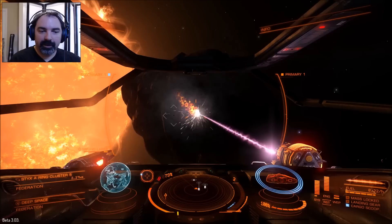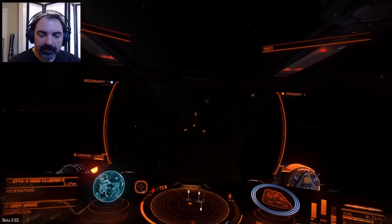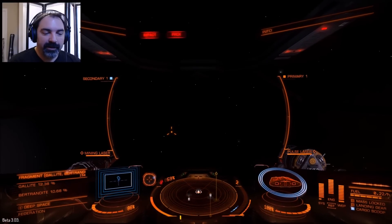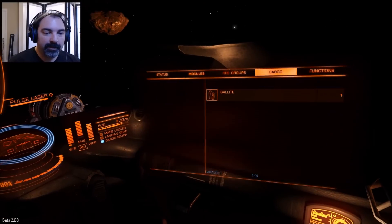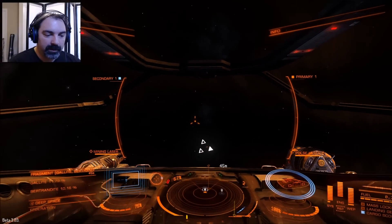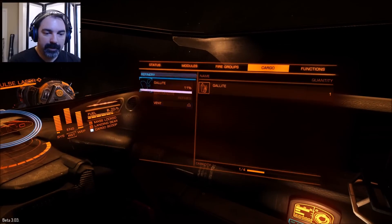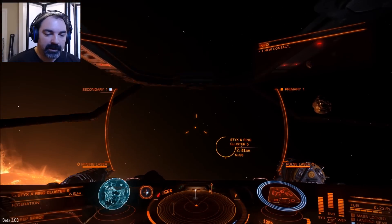In Eve Online there's a lot of mining and that's the primary way you bring in materials and income, but I like how this game handles it better because it's much more of an active process. You don't just click one button to fly to the asteroid field, click another to mine, and then a third to fly back. You actually have to go get it, manage your resources, use the refinery tool. It's much more sim-like — much more of a simulation than just an RPG. We're at 42% bertrandite.